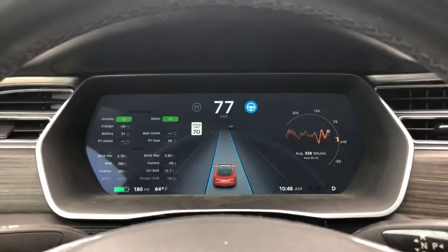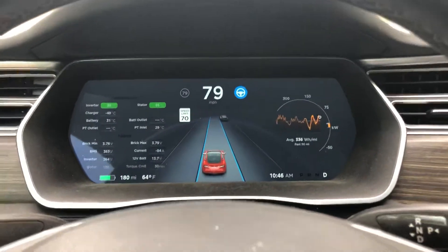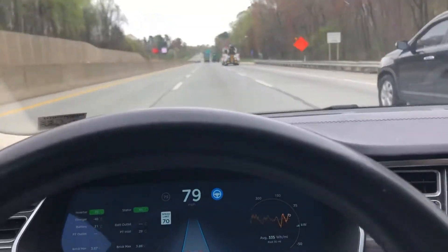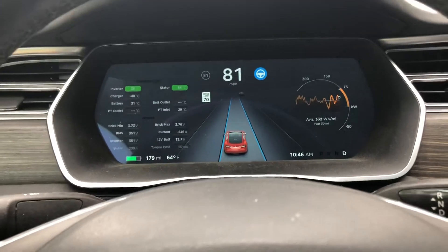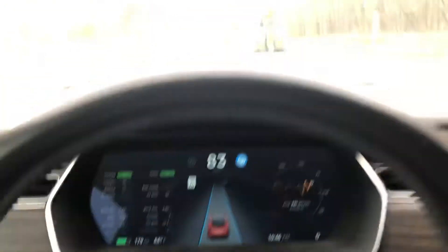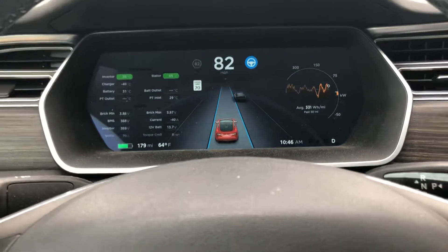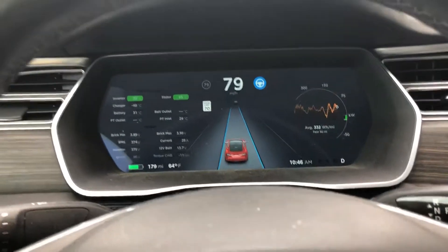Let's look at the radar with multilanes — that's what we're seeing up front, but it still doesn't show right now how far up. Here's the car up next to me, and you can see the truck in front of me.